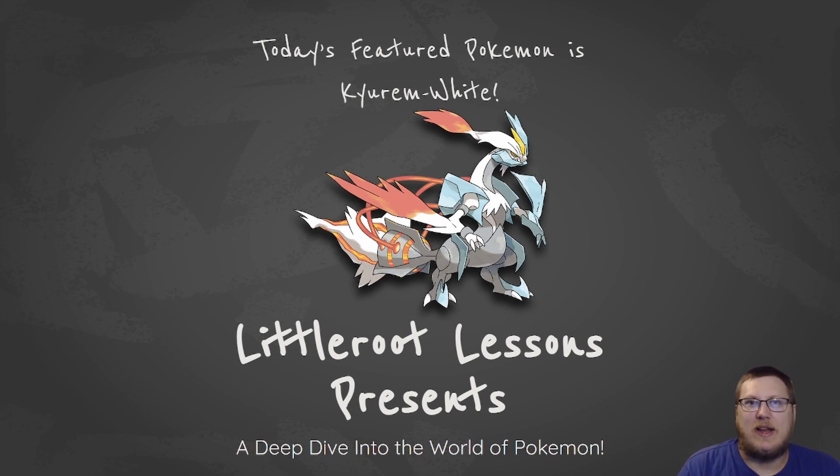If you're not aware of what Kyurem White actually is, it is the fusion of Kyurem and Reshiram. Gen 5 had a lot of these cool fusion legendaries via Black and White and Black and White 2. It's kind of interesting to see that some of these fusion things we're used to in Sword and Shield, like with the Calyrex forms, has already been a thing in previous Pokemon games.